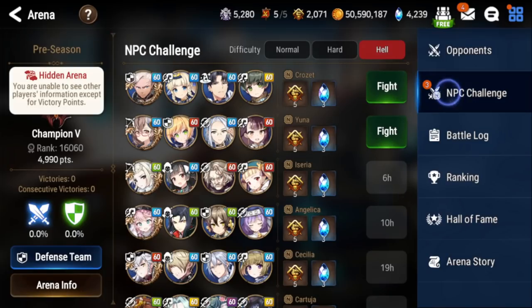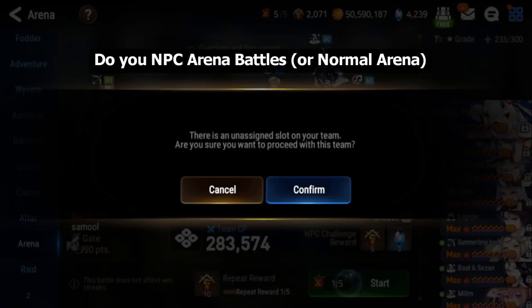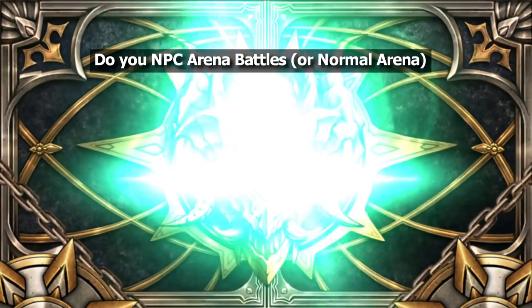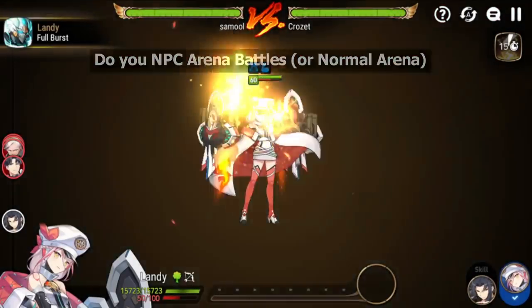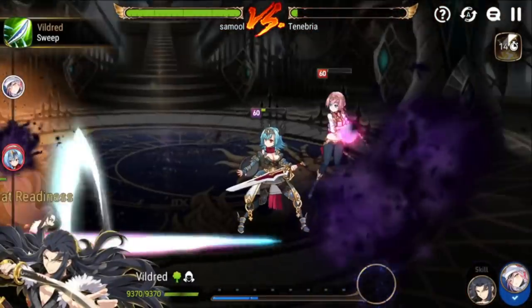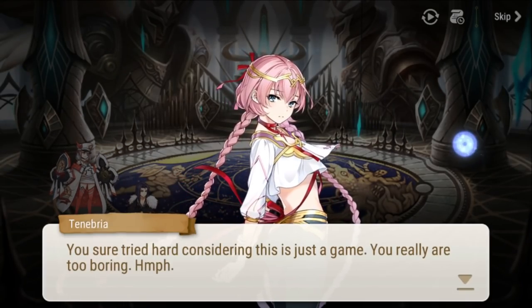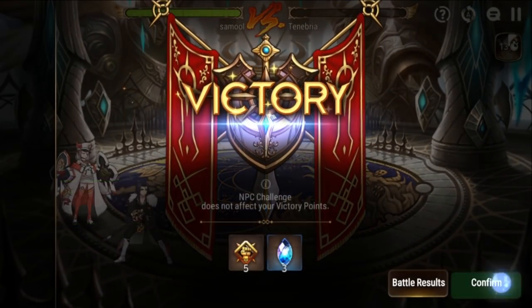For arena, if I have three battles saved up I'll do all of them now. The way I do it is I run a team that clears really quickly, otherwise it takes a while. After finishing all three arena battles, I get a quest pop-up — now I'm at 75 out of 100 reputation points.